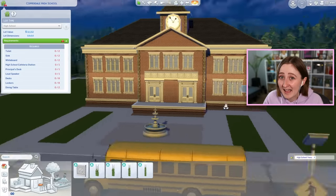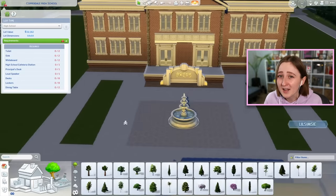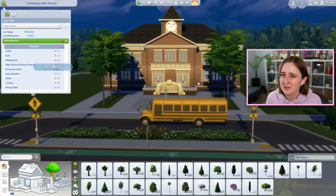For a quick rundown of how the day-to-day in high school works: your sim gets there, all the sims arrive at once at 8am and sort of stand in a crowd in the courtyard, and then you've got a couple hours of free time so you can go inside, study, get some breakfast, go to your locker, or use some of the skill building objects.